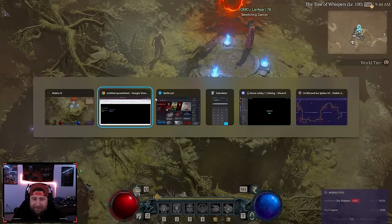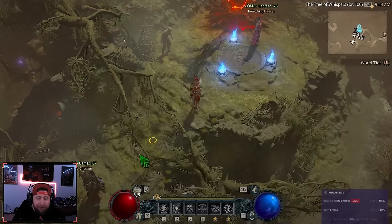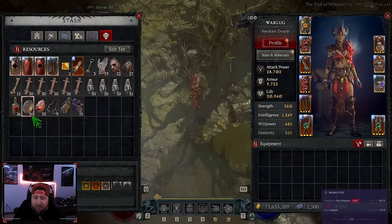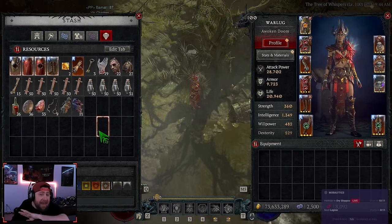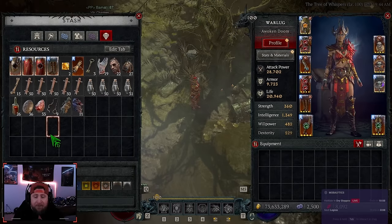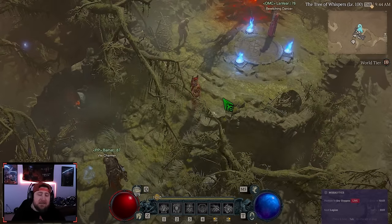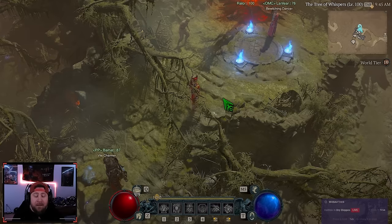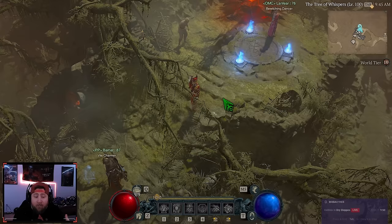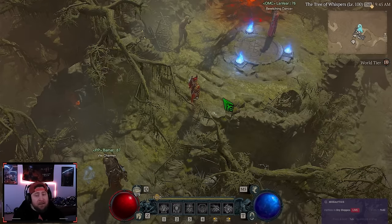Those are my three strategies for making a bunch of gold this season: selling, Tree of Whispers, and nightmare dungeons/pits or boss farming. We did a Durial session — about 60 runs — and made close to 100 million gold just by selling everything. If you're struggling with gold this season, try one of these strategies. Let me know in the comments if there's a different gold strategy that works really well for you, don't forget to subscribe, and as always stay gaming.